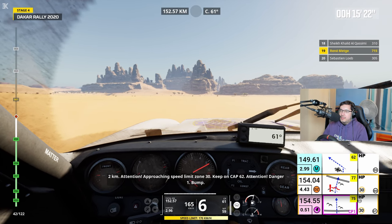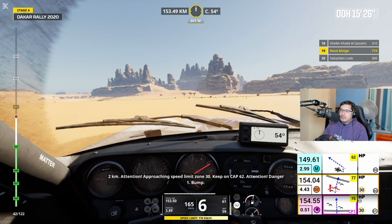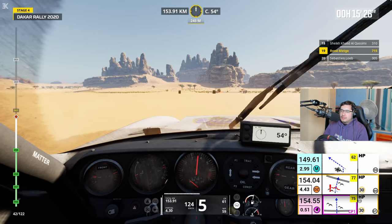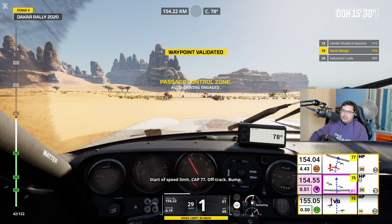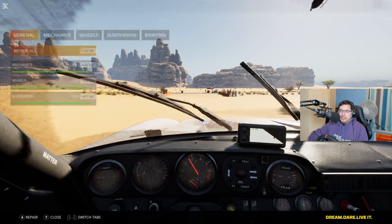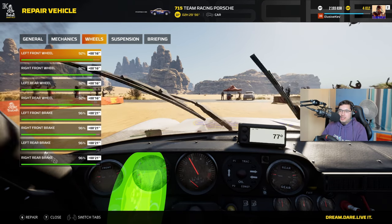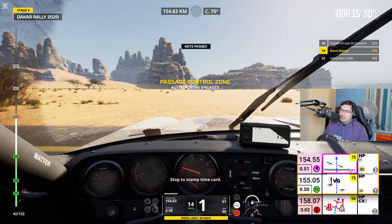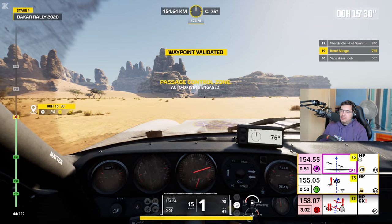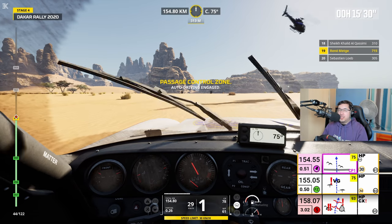2 km, attention, zone de limite de vitesse à 30 en approche. Continue sur cap 62. Attention, danger 1. Début de zone de limite de vitesse, cap 77, hors-piste. Just got it slowed down in time. Radiator at 89 — that's the only thing under 90. Cracking for a third of the stage. Just got to continue it.